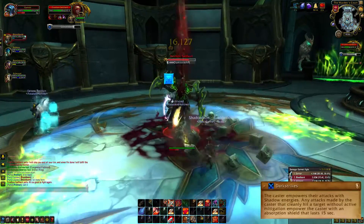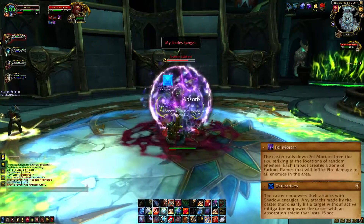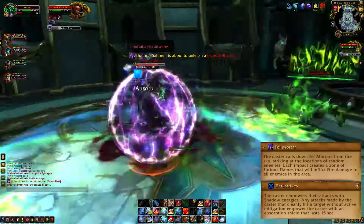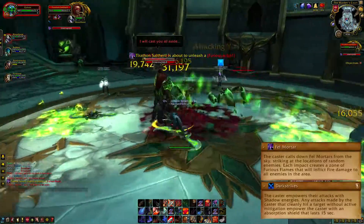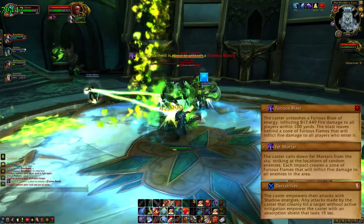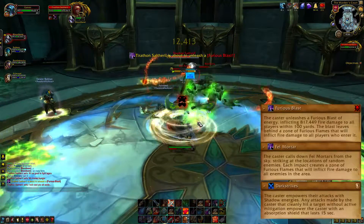He will call down Fell Mortars, which will create fire on the ground — just don't stand in those. He will also swoop to a random location, knock back everyone standing there, and start casting Furious Blast. This is an extremely hard-hitting ability, however it can be interrupted, so please do that.